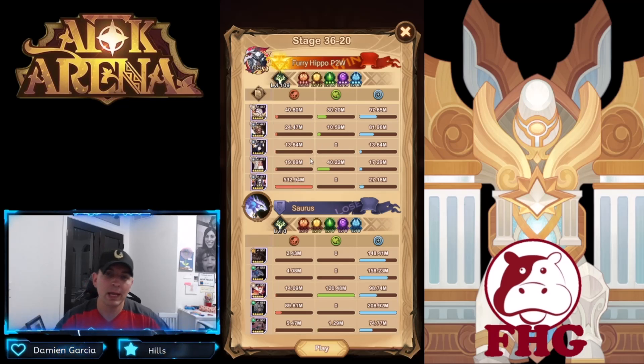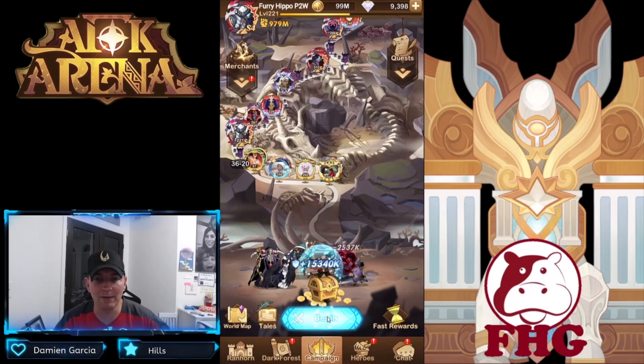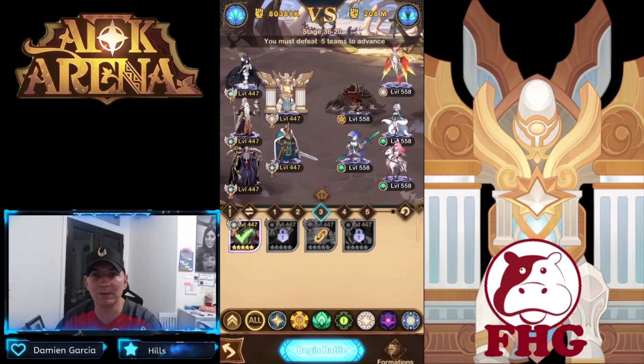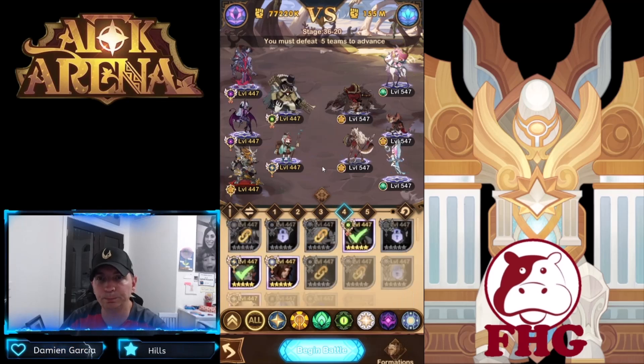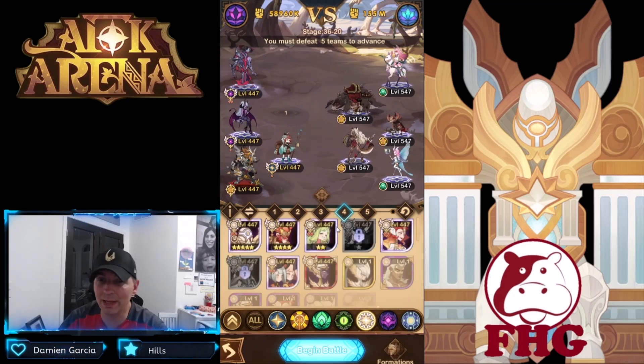We won that one. He did 40 million damage — not too big, but if we can replace him in a couple of formations, that's really what I'm looking at. He did take a considerable amount of damage, but remember he has the mitigation from Merlin and his own built-in mitigation, which could definitely be a big factor in that combination.